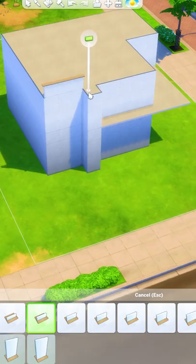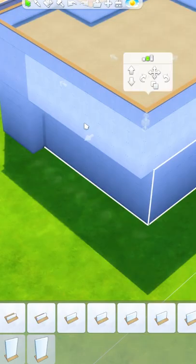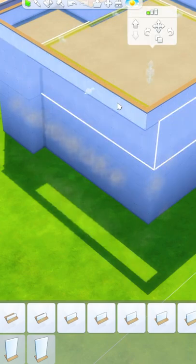And then for a roof we're going to place a half wall all the way around. I'm also going to make the back one tile smaller just to give it a little bit more shape.